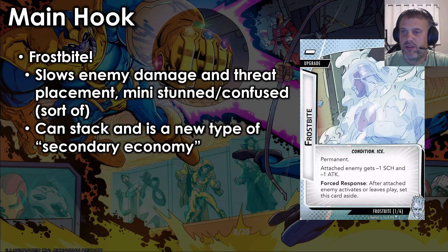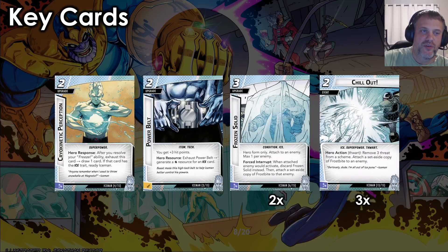I wish there was a way we could make Frostbite stay out longer. There are ways in kit to avoid activations to try to make that happen, but it's a little bit harder than you'd want it to be.